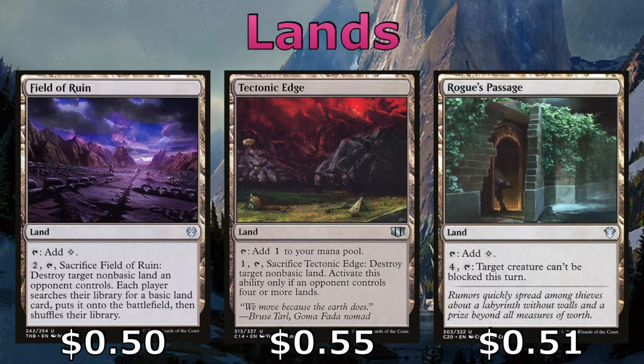Fuel of Ruin and Tectonic Edge help us get rid of problematic lands. Maze of Ith was the most common occurrence for me, as it removed Radha from combat and didn't allow her to deal combat damage — other players were saving each other with it. So if you see any Maze of Ith, destroy it on sight.